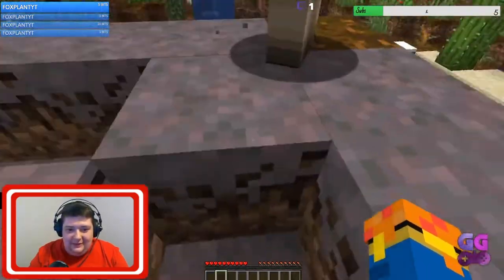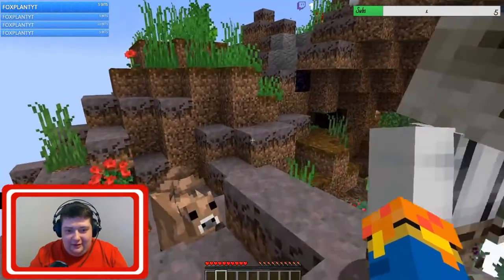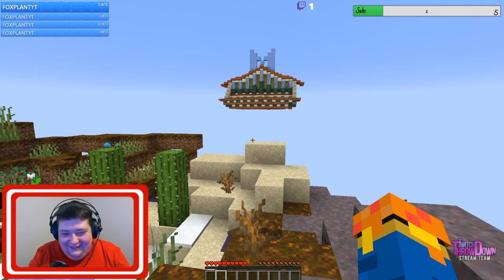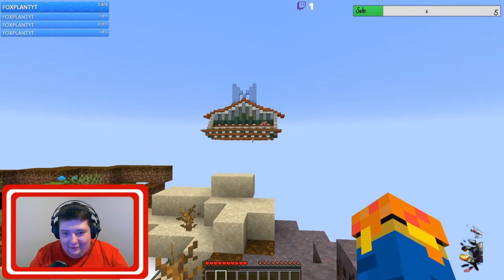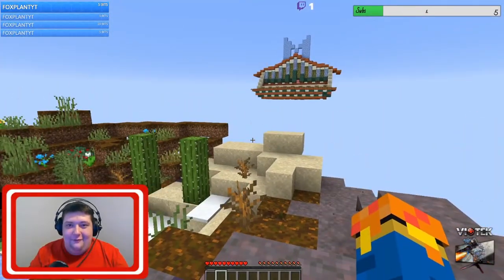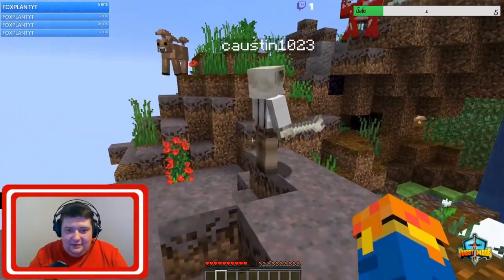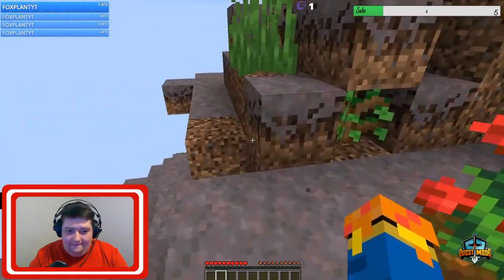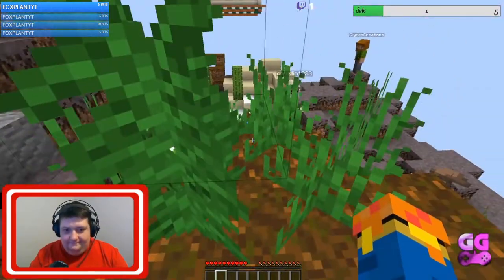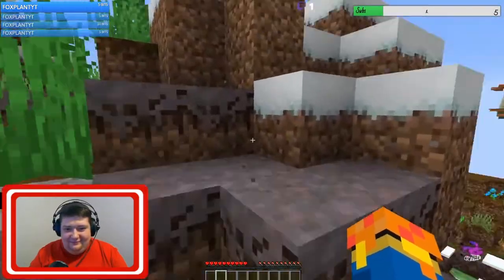We're gonna take the resources from this island and use them to complete that monument, but we don't know what those things are yet. Does that pig have a saddle on it? I think so — it totally does. If you're not familiar with CTM maps, basically we're gonna be looking for specific things over there. The map we're playing is called Monument Island 2, created by Reverends.